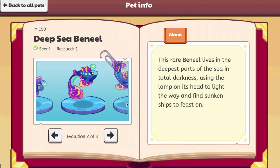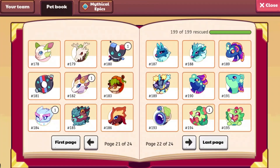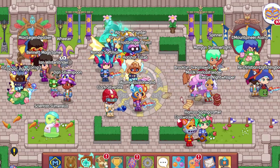Yeah, these are the exact same descriptions. So this one looks pretty cool as well. It has the three dots that you'd see on an angler fish and I like how it looks. And then we have a Fathom, which I've already shown before. We are going to go ahead and look at their attack animations because there's not really anything else to look at.